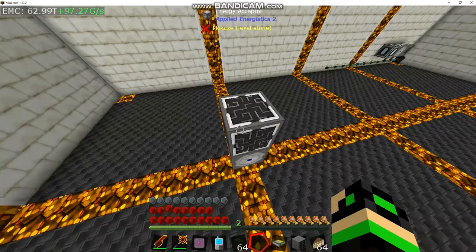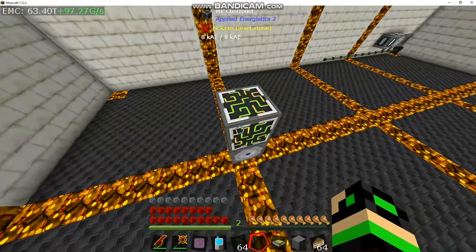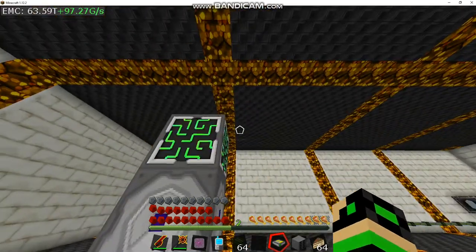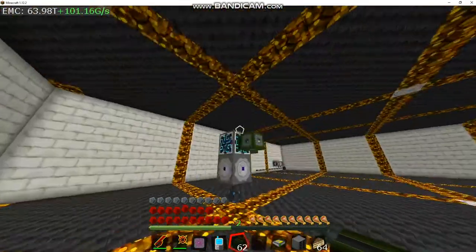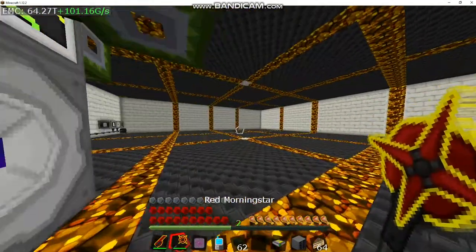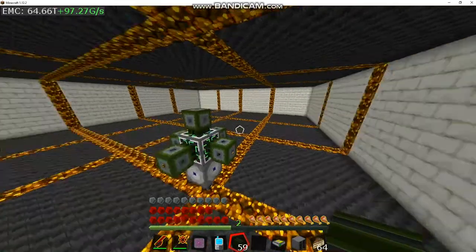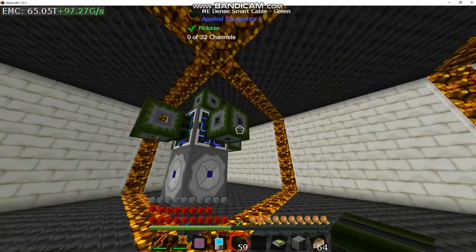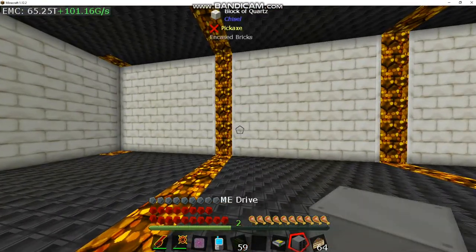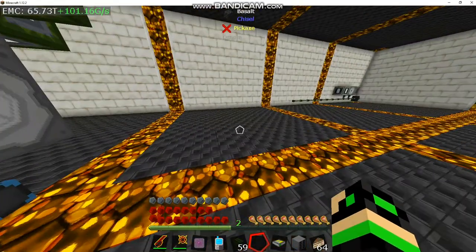So the way this kind of works: you plunk your controller on an energy acceptor and it powers up. This is powered up now. Each side can output a maximum of 32 channels, so the key is to not have any of these lines touch — otherwise that will decrease the channel count.